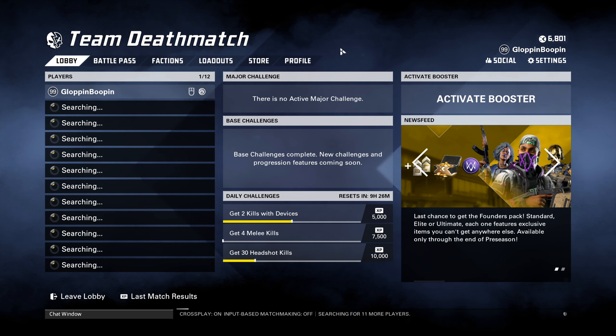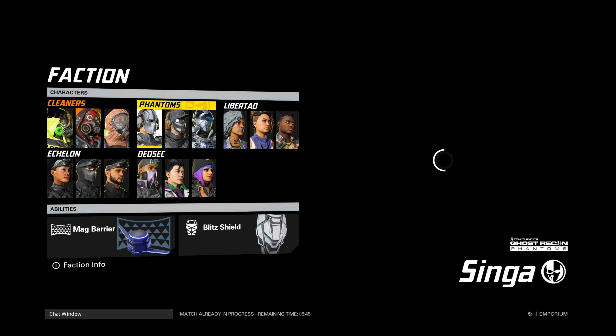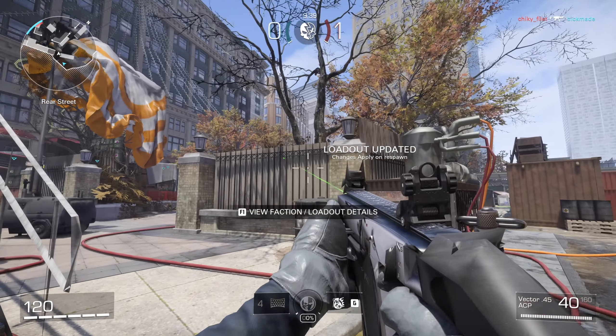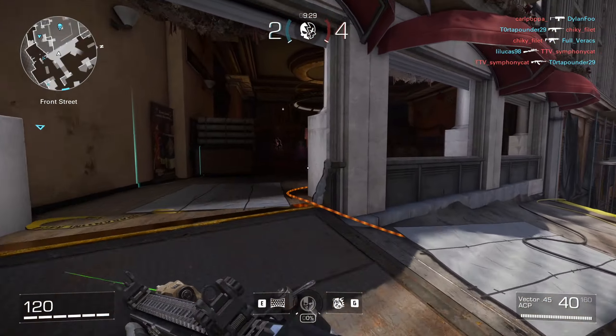We got one more game to try to win it all. Let's see what maps we have. I'm really hoping for something good. It's been matched — we might have to play through this one. I'm gonna try Phantoms with Mag Barrier to try to mix up the strategy. We got Emporium — it just started. This might not be the best map for hip fire only, but we'll give it a try.